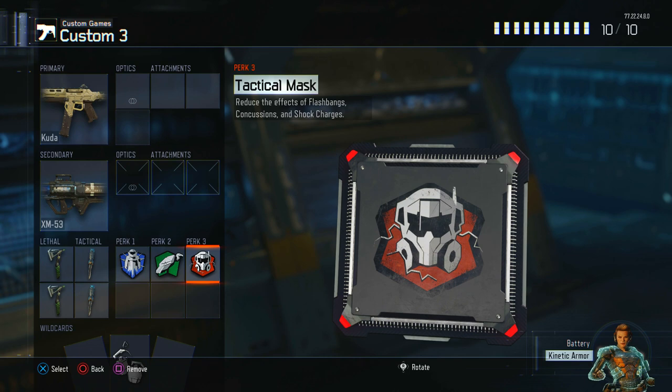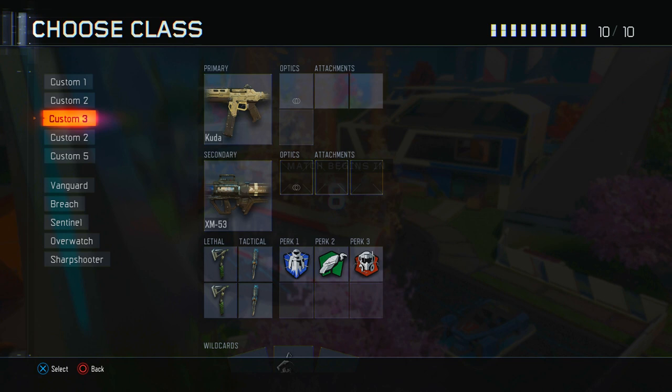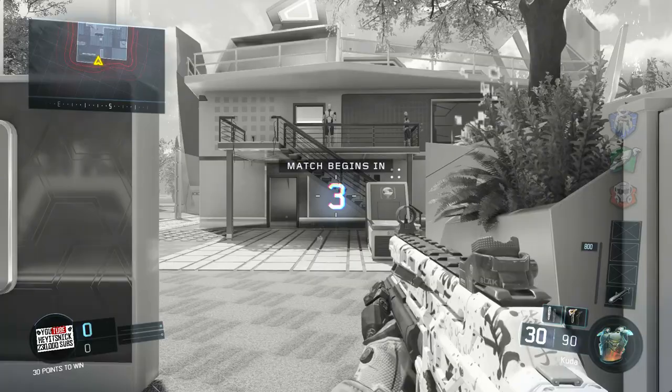What you need is two combat axes, shock charges, flat jacket, scavenger, and tactical mask with an XM53 rocket launcher. Your class should look exactly like mine does on screen. You could opt out of the CUDA, but the reason I keep it in is so that when I'm in the game I actually have crosshairs to look at.